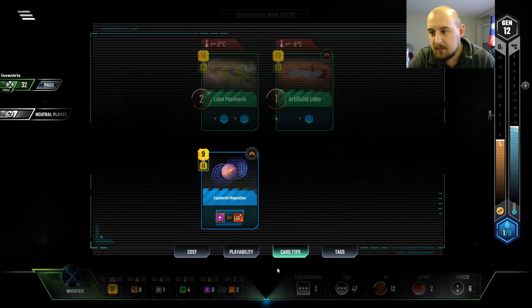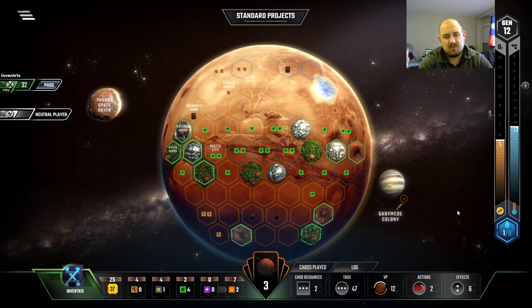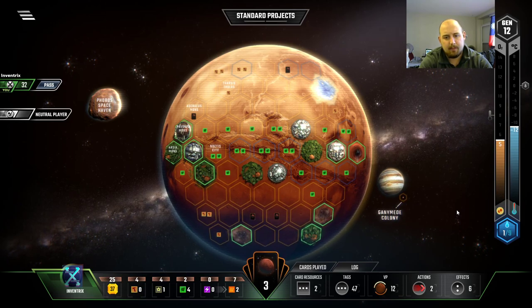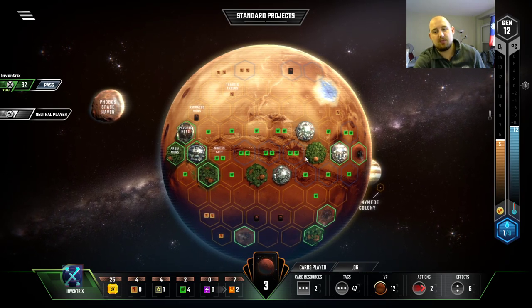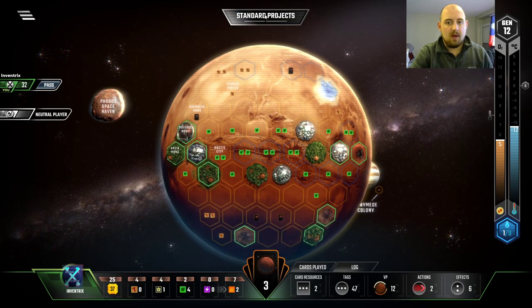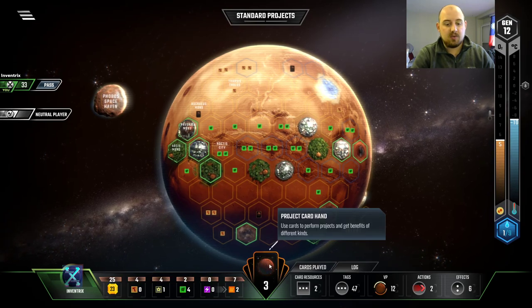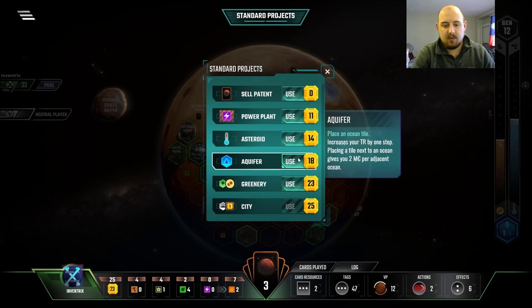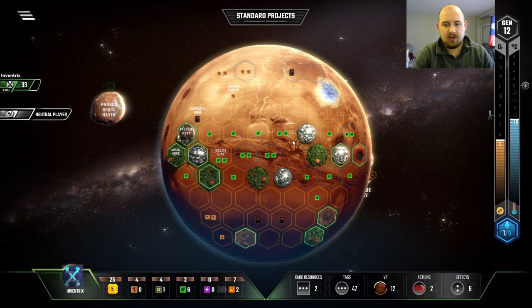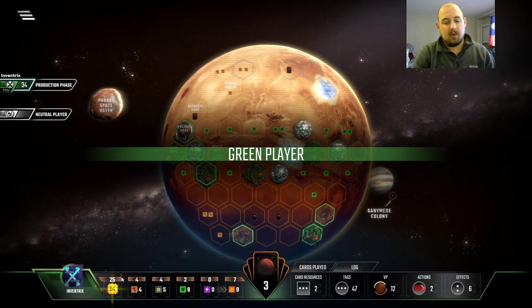Lake Marineris — can we play it? Minus zero, one, two — we would need three heat bumps, so we cannot play it this turn. We could play Artificial Lake this turn. Where would we play it? Here, and go by it — here and then Ocean, here eventually for two, and then Ocean here, then we'll green right to it. I think it's worth doing this turn. No — it's not worth doing this turn because we're about to get more. We'll do a second Asteroid. I almost want to do the Ocean. Put it here and pass. We want to wait because we're going to get more steel — we're going to get 12 more dollars worth of steel. Why rush it?